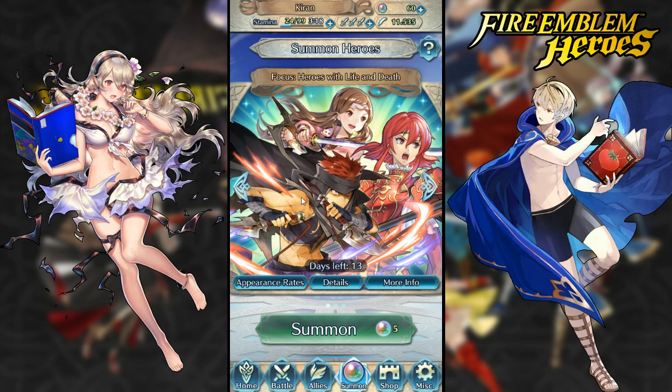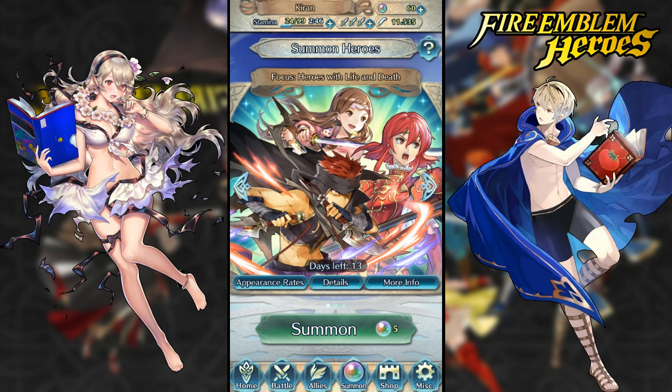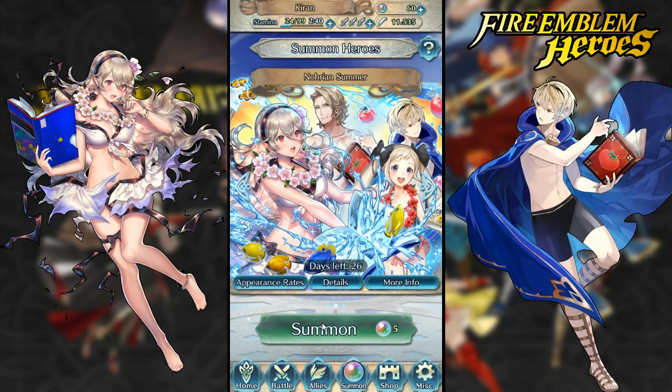I may attempt the Life and Death banner because Life and Death is a good ability and I wouldn't mind having a five-star Hanna or another Minerva. I already have one on Jafar so I don't really care about him. I have 60 orbs and I'm going to try for Elise first — that's the primary goal. If I don't pull her within about 30 orbs, I might attempt some Life and Death stuff.